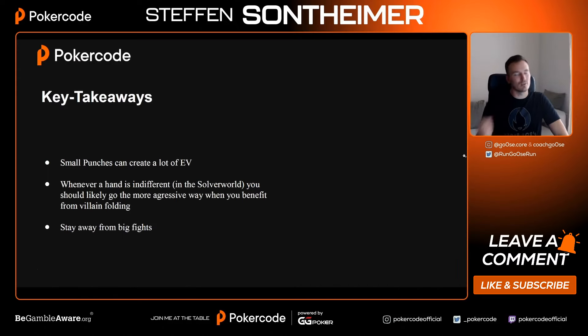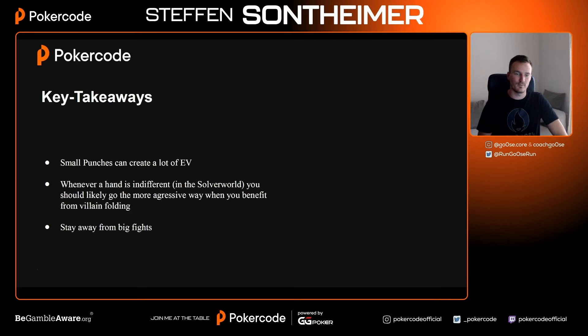Key takeaways: small punches can create a lot of EV. Stay away from big fights — I don't want you going triple barrel over-bet all-in crazy. Big ranges: make sure of villain over-folding his weak part. People are bad at playing weak hands. Whenever a hand is indifferent in the solver world, you should likely go the more aggressive way when you benefit from villain folding. Thanks to everyone who was here — sign up for Poker Code, make use of the free account, and I'd love to welcome you in the Discord. See you soon!